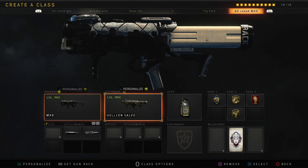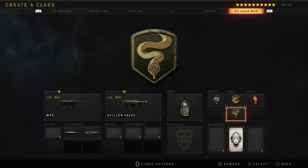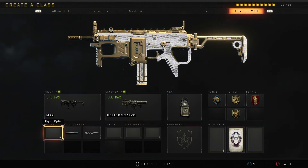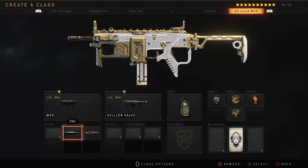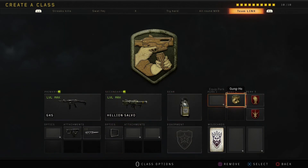This is my class basically against all the campers — people who use Nomad and call their dogs, or drip mines. Got your Cold Blooded here and Engineer for people who use stock barricades, shields, barbed wire, whatever. And basically I got MX9 over here with FMJ for people who use armor, and a rocket launcher to take down UAVs and destroy all the shields and trip mines — bye bye shields.